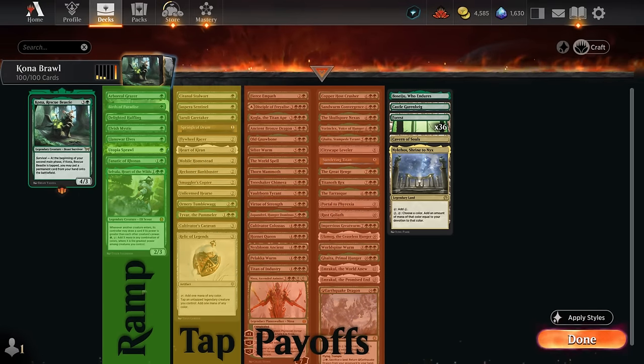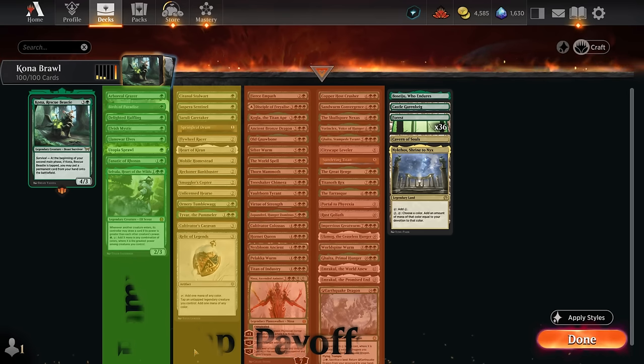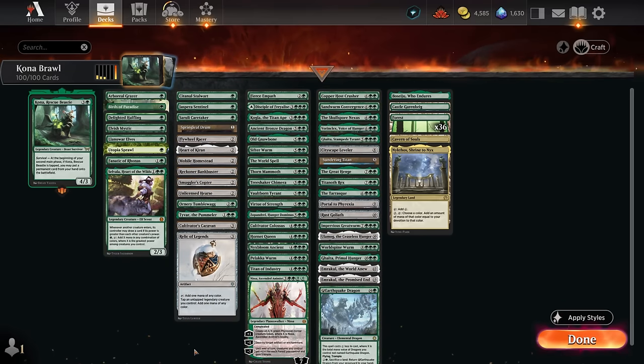The deck breakdown has three main categories: mana acceleration mostly at one mana to play Kona ahead of schedule; ways to tap Kona without needing to attack, since an opponent could block and trade or cast sorcery-speed removal; and the plan is to have a tapping effect on the battlefield so we can immediately tap Kona with a vehicle or mount, then go to second main phase and start putting stuff in play for free. The win rate with the deck has been very high.